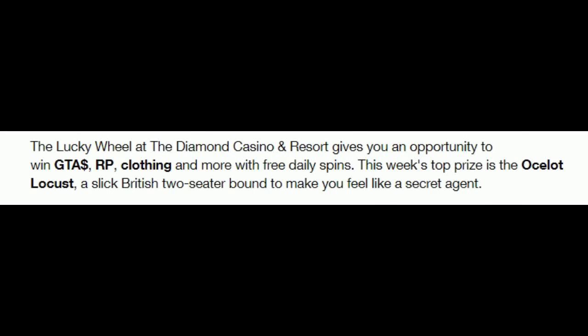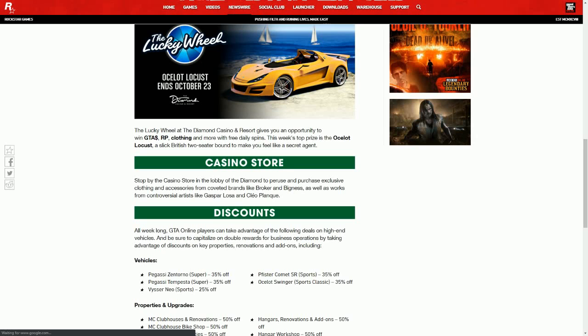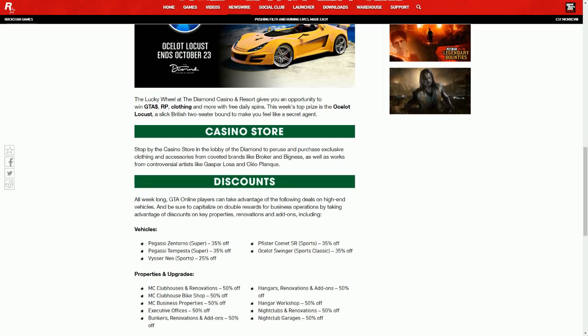There is also the Lucky Wheel stuff. The new car for the Lucky Wheel is the Ocelot Locust — it is a new British two-seater and it is really good. There is also the casino store stuff available as well.